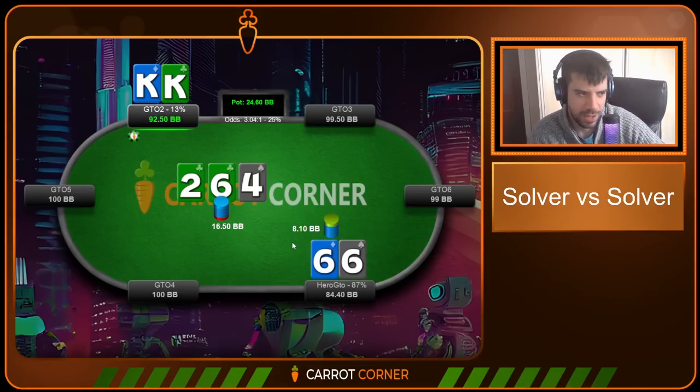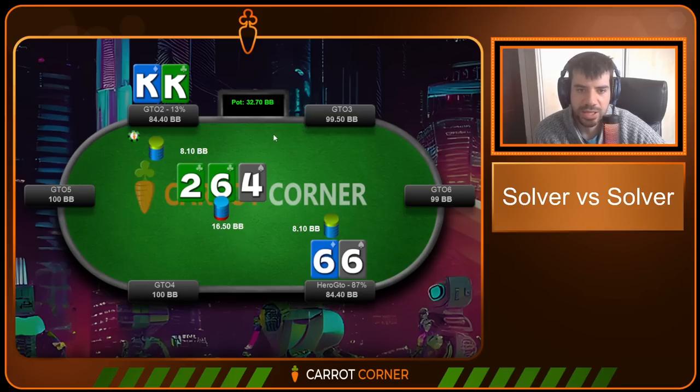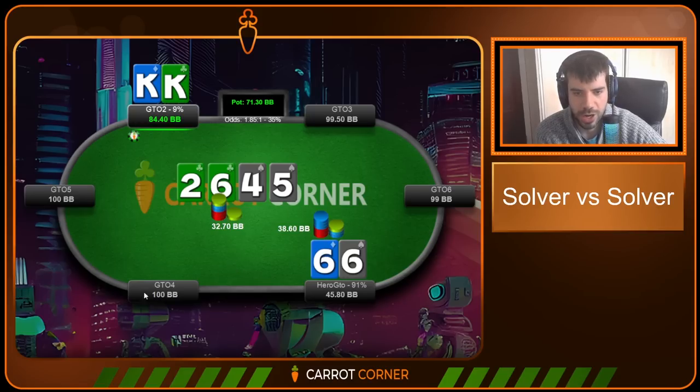This donk bet stops the button from pot-controlling and range-checking. You don't need to build this into your game, but unfamiliar lines that your opponent isn't used to facing do really well. GTO2 doesn't care — he's faced this for eternity in solver world. They call, which seems standard. A raise would also be reasonable, though you can play closer to call-only in position against half-pot or third-pot bets. We then absolutely bomb the turn for a slight overbet.